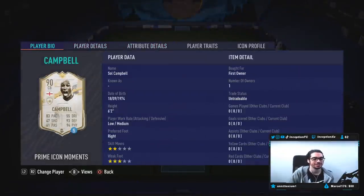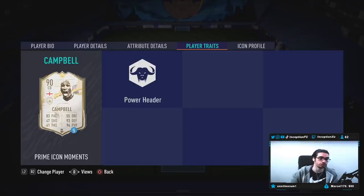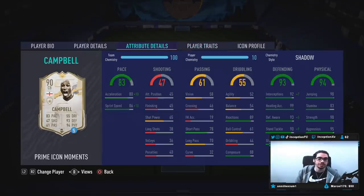We're taking a look at a card that is six foot two with low-medium work rates - very unique work rates compared to what most people have in this game. He's right-footed, two-star skills, three-star weak foot. In regards to his in-game player traits, he actually has the Power Header trait, which is going to be very helpful for corner kicks in some situations.